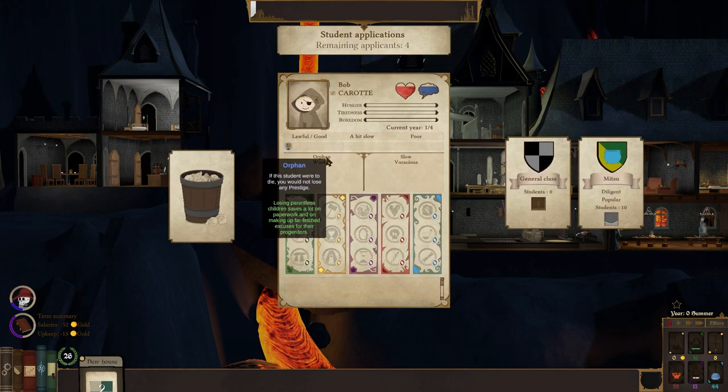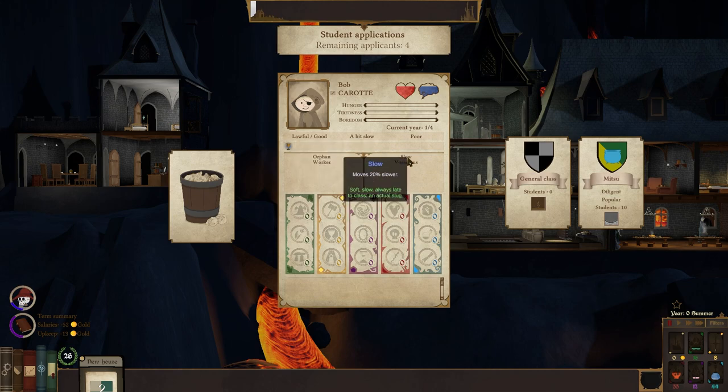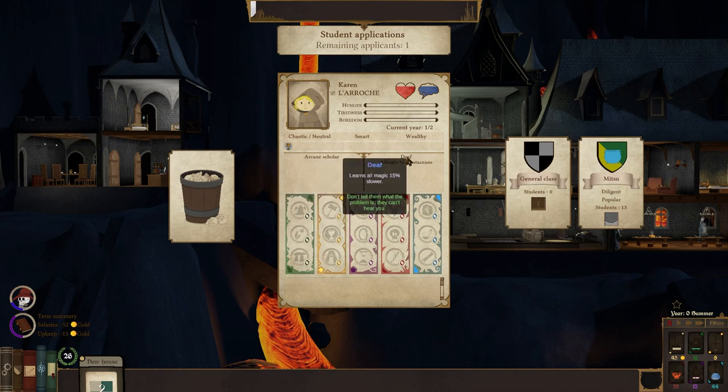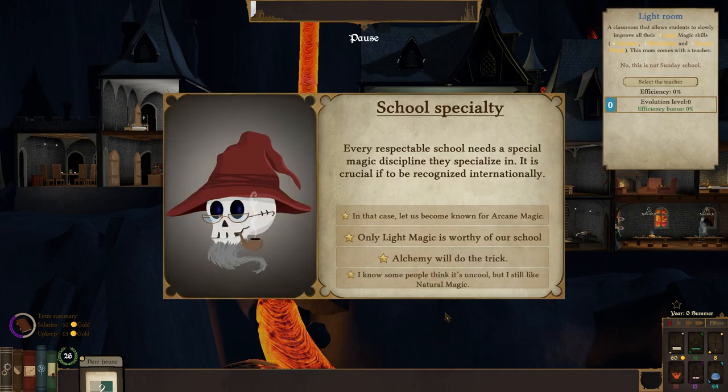Got some more students. Orphan — if this student were to die, you would not lose any... Oh, that's so bad. Learns magic 10% faster, but you're a bit slow physically, and you hunger a little bit more. Smart, nice. Child of nature, light sleeper, pretentious. Normal, old-fashioned, chatty. But you're chosen by the light — you're beautiful, well-behaved, and a worker. Nice. An arcane scholar learns arcane a little bit faster. Deaf — learns all magic 15% slower, but that's fine. Allergic to crustaceans — much sad.